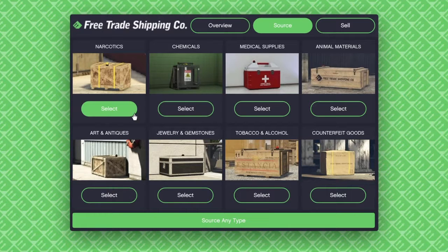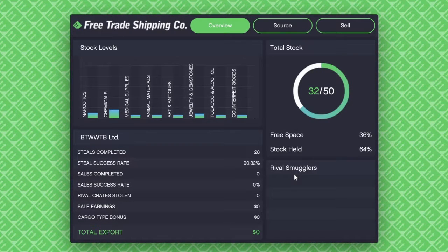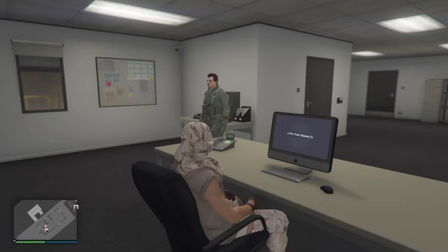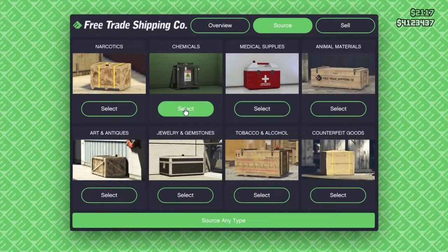That's what you need to do — just these three here to get the most amount of money. You only get around 800k anyway, so it's not that amazing compared to others, but it takes less time than the bunker stuff to get to 50. Duncan, where you at? Alright, do you want to do a mission? We'll source some chemical goods — good old chemicals.